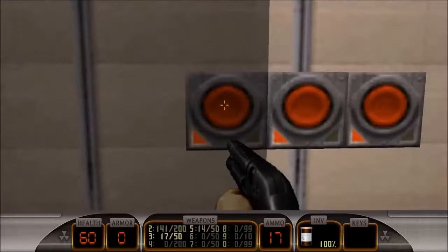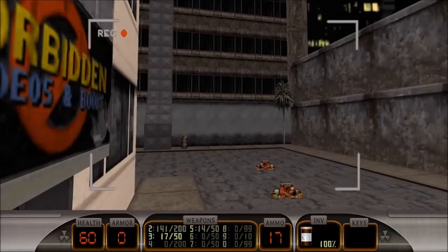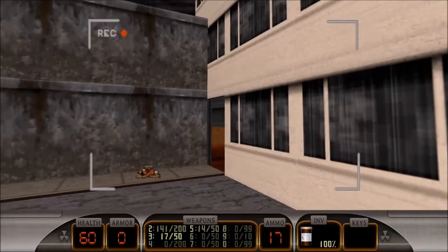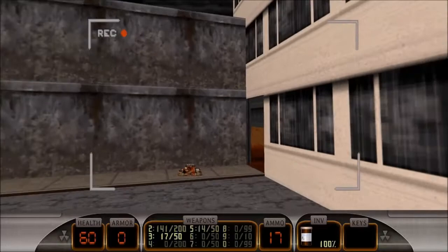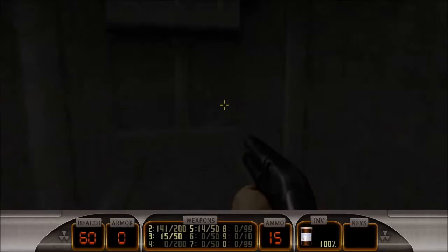I've never really understood what the point of these security things are — I guess sometimes they drop hints at secret areas. So in the N64 version, once the camera pans back, if I remember right, on this wall here there's a burger shop, like a burger bar, which isn't in this version. But I think that became a secret level in this version. I haven't played Duke 64 since I was pretty young with my brother before he became Canadian.